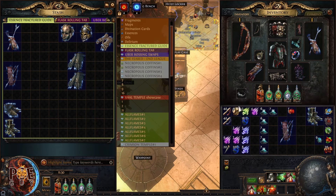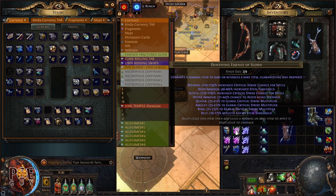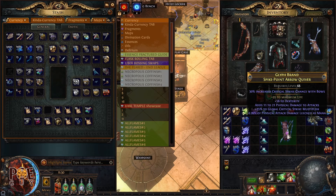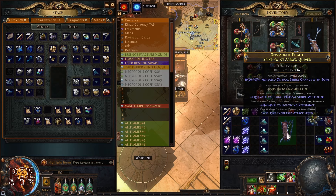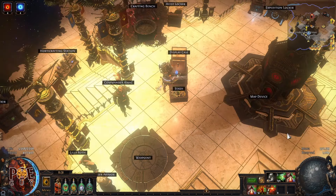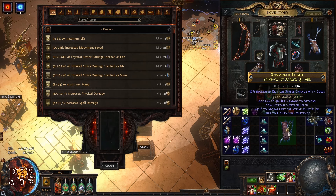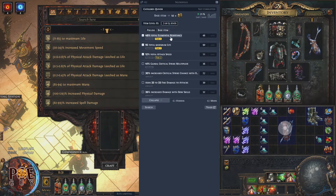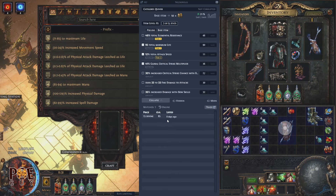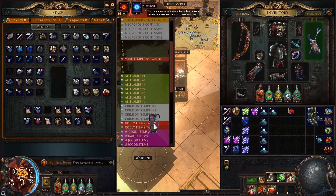This quiver has critical strike multiplier, attack speed, life, and cold damage to attacks. Based on my experience, this is worth 35-40 divines — I'll list it at 37. I tripled my initial investment of 12 divines. Let's craft one more: bless the implicit to 40 perfect, make it rare, apply essence of scorn again, and click until we get something interesting — I got damage with bows!